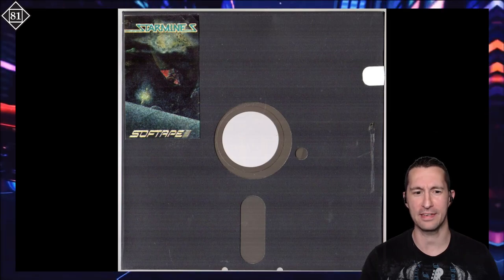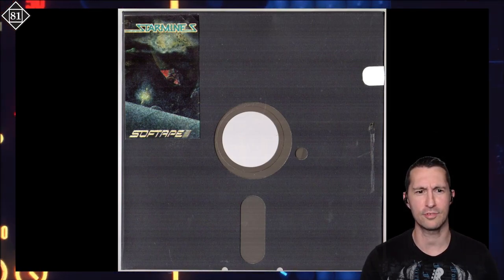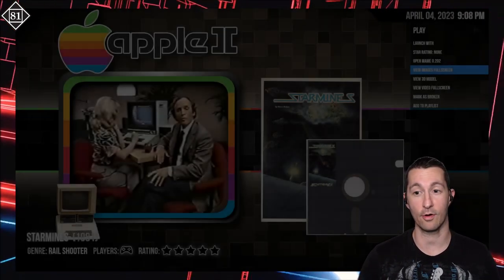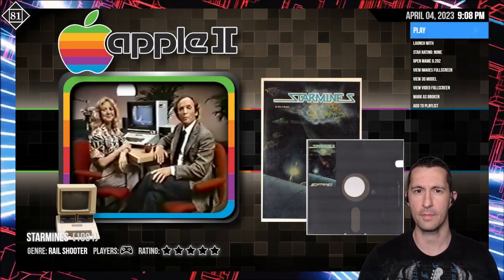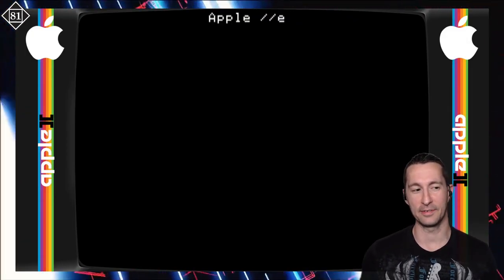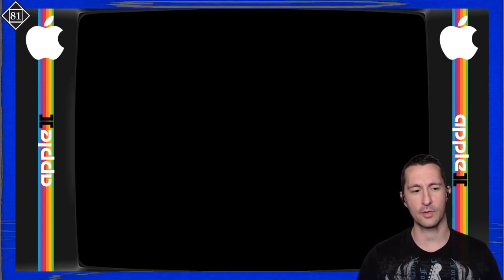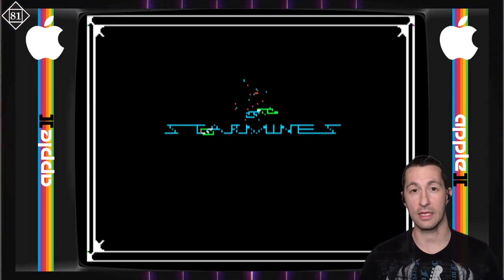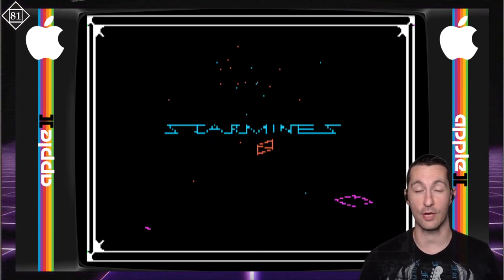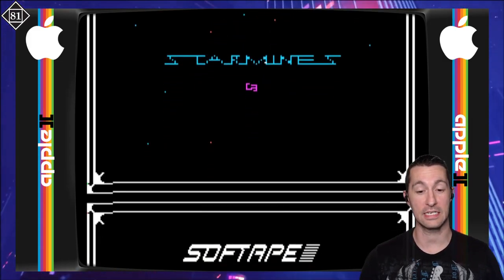And that's the 5.25 floppy disk — they must have been loving the front of the box because they pretty much just pasted it onto the disk. Here's Starminds for the Apple II, released at some point in 1981. It's going to be around 600 games for just 1981 by the time we're done.